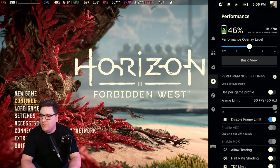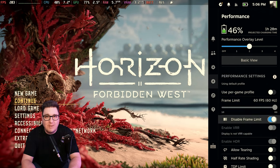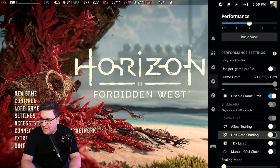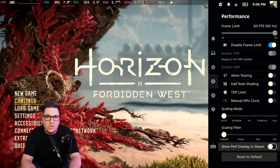Diving into the Steam performance menu, you can see the settings I'm currently using. It's turned off use per game profile. I have disabled the frame rate limit, which you'll see in a moment why, and things like allow tearing, half rate shading, TDP limit, manual GPU clock, scaling mode and scaling filter are all pretty much switched off.